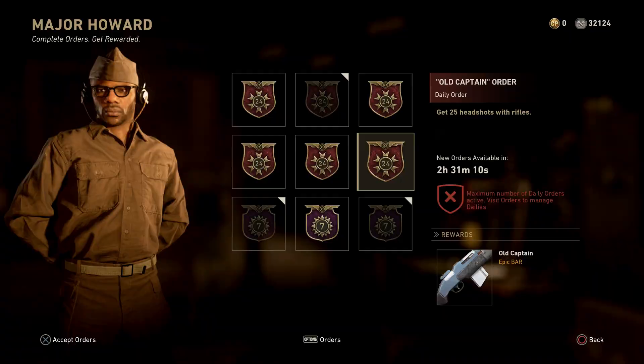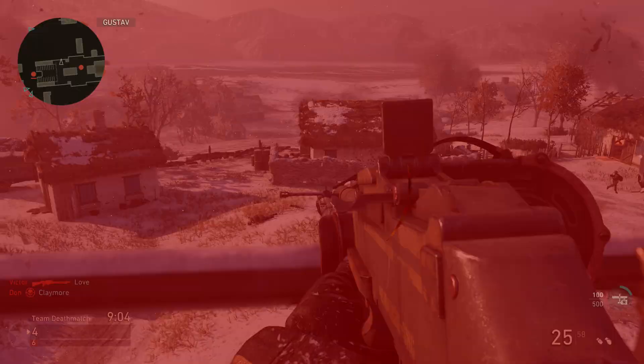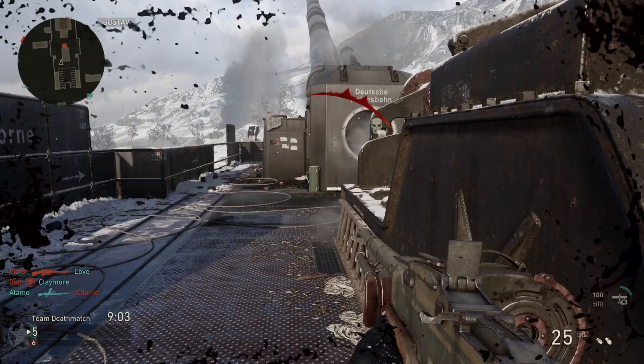Before we jump into these LMGs, let's have a look at the Daily Order today. It is the Old Captain Epic BAR variant — we always seem to get the Old Captain. All you have to do to unlock it is get 25 headshots with rifles. As always, there is no time limit, just click on the contract, get the 25 headshots and the Old Captain Epic BAR variant will be yours.